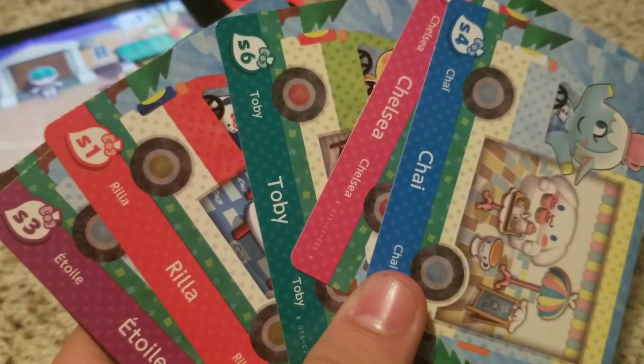I'm here at Harv's Island to show you what all the villagers look like in the game. I'll only be inviting one to the campsite to show you how to do that, but I do want to show what they all look like. You can use all the Amiibos here at one time. It tells you how to display the Amiibo. We'll do Chai first — there's Chai. Next is Chelsea. Next is Toby. Next is Rilla. Etoile. And last but not least, Marty.